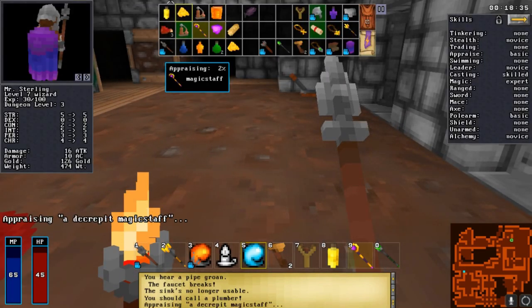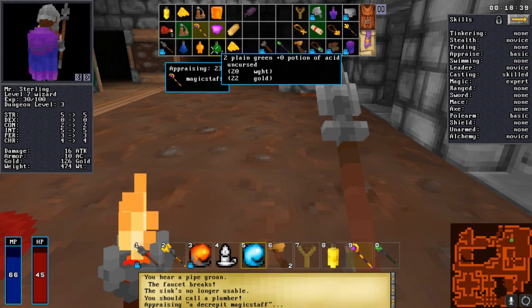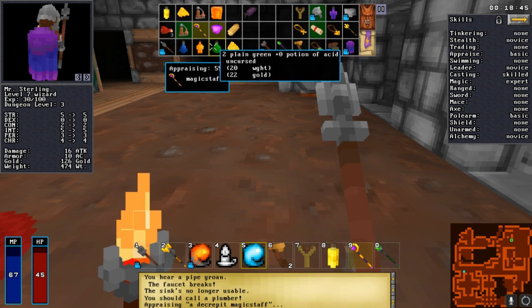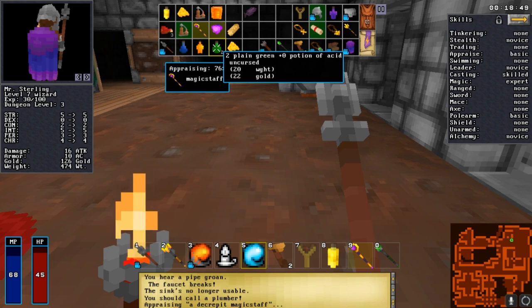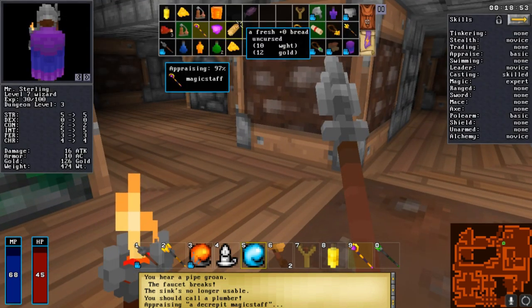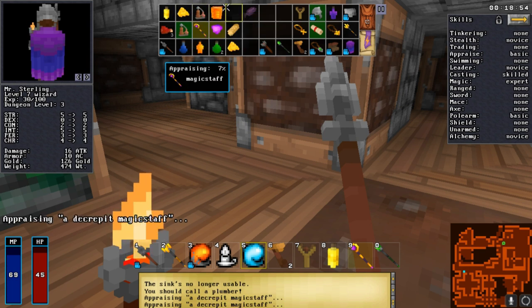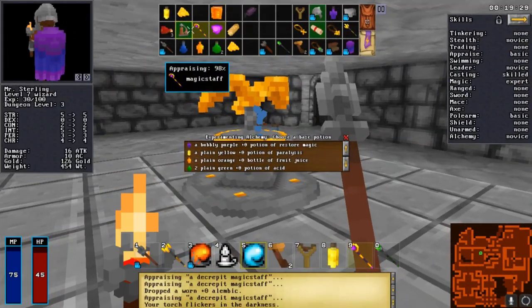With potions of acid, be careful while mixing - every time I've tried to mix acid with something else it seems to explode and set me on fire. But if you get really lucky, I believe acid mixes with something to make a firestorm potion - I have a clip of that somewhere and it is very powerful; it completely destroys even minotaurs really quickly.